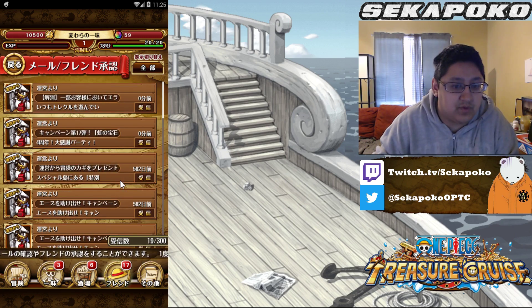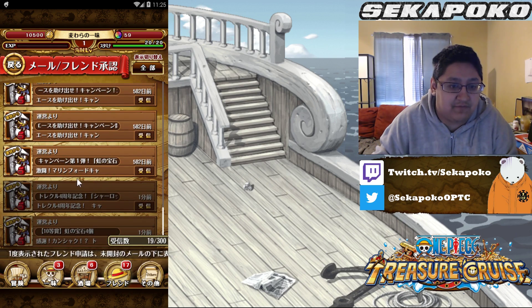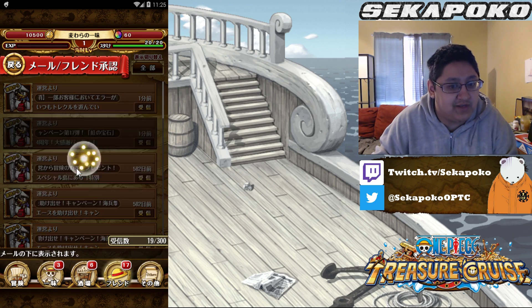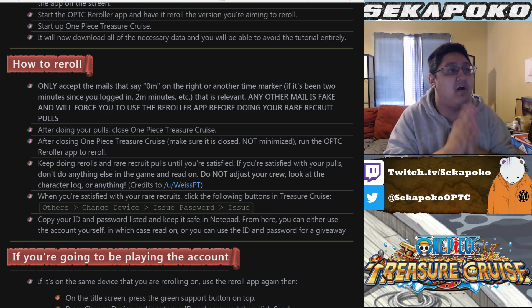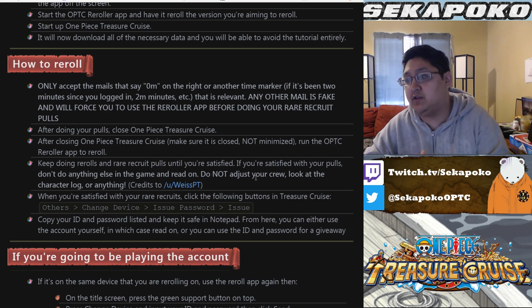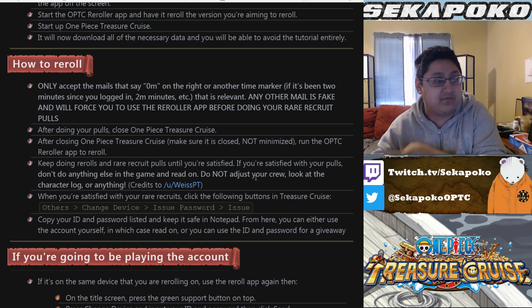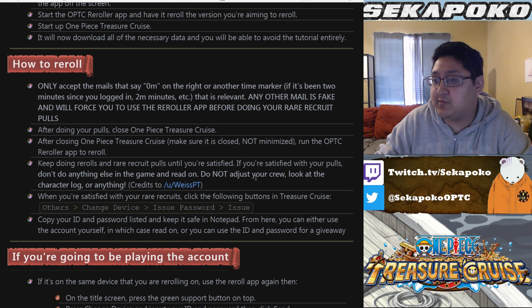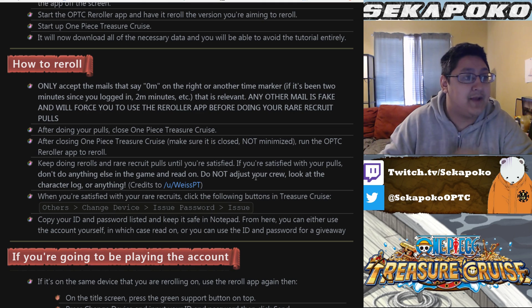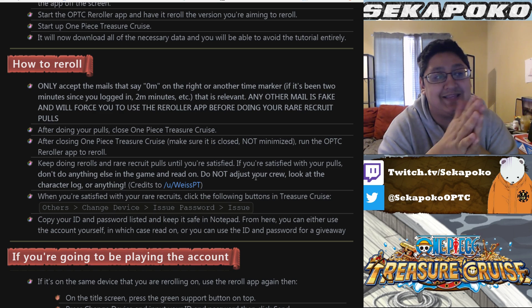One thing to note when you're doing rerolling: you want to make sure you don't open any mails that are super old. You'll notice that some mails are like 500 or 600 days old — don't open any of those. Anything that says one or two minutes is okay. Only accept mails that have the zero-minute marker on them; don't accept any mails that are over 300 or 400 days old or even a couple days old. After doing your pulls, close out One Piece Treasure Cruise, then open the reroll app and hit reroll, then restart One Piece Treasure Cruise again. Keep continuously doing rerolls until you get the characters you want.